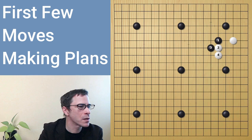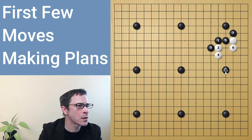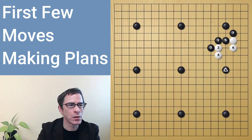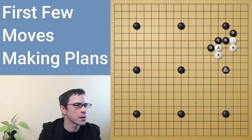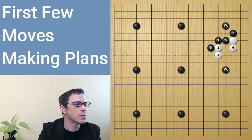If white attaches here, white is going to try to break out. This is an example of how, when white played in a way that broke through, white managed to sort of cut this stone off. At least black is reinforcing the corner. More than the specific moves, the general idea is important here. Black is reinforcing this black stone in the corner — having a relatively simple plan that you can follow through with and don't have to change so much is a good idea in the beginning.